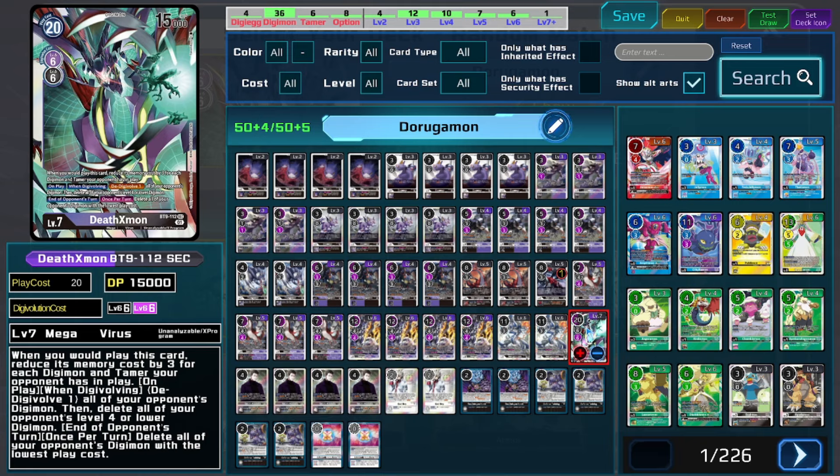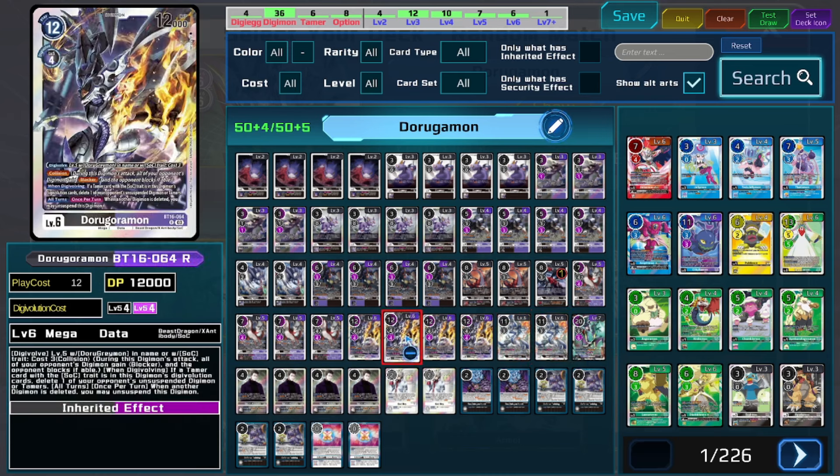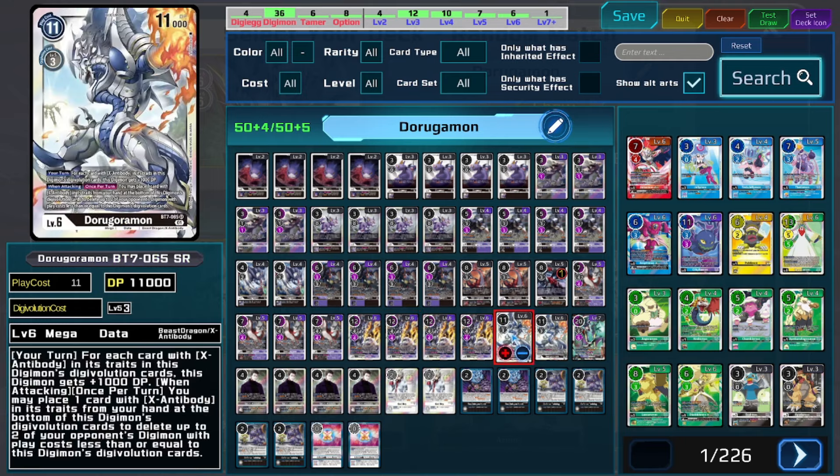This isn't necessarily the greatest deck in the world — it does have lots of shortcomings. The biggest one is that it kind of just loses to the DP war, and that's kind of where the BT-7 Doru Gormon comes in, because at least it can help in certain matchups when going up against highly defensive decks. The deck also has a problem against source stripping, because we care a lot about our sources. When the opponent can constantly strip our sources and take away our key abilities, it makes the deck fairly hard to function.